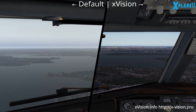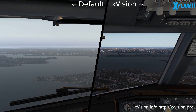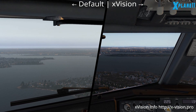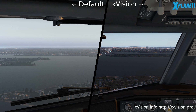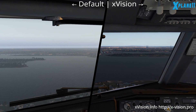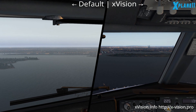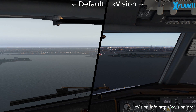So what I did is I have two copies of X-Plane. One of them I went in and just deleted everything, so that's like the default with no mod — that's the left one. The right one is the one I went to X-Vision and downloaded one of their presets. I think it's called Ultra or something, and applied that.